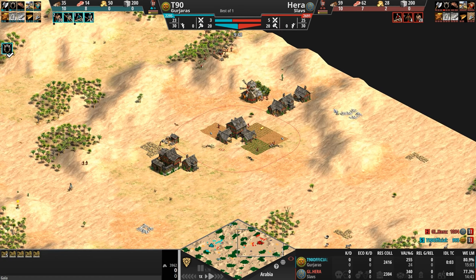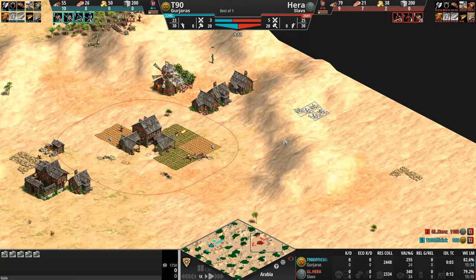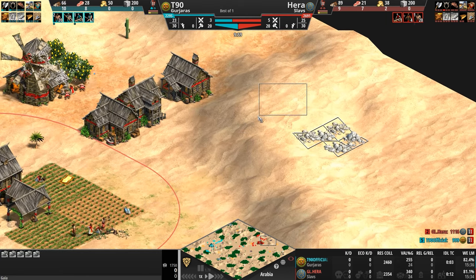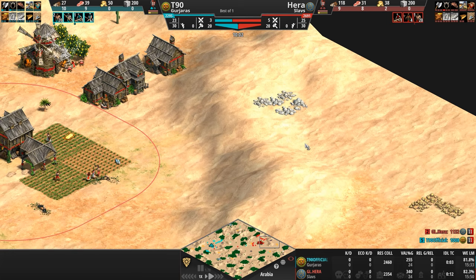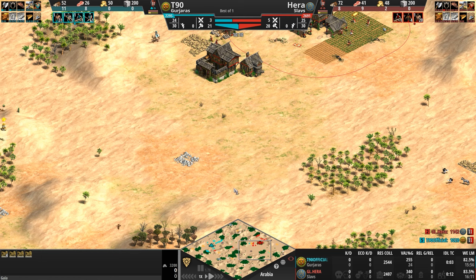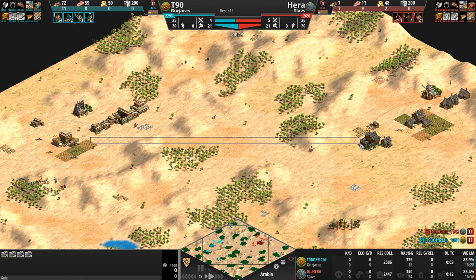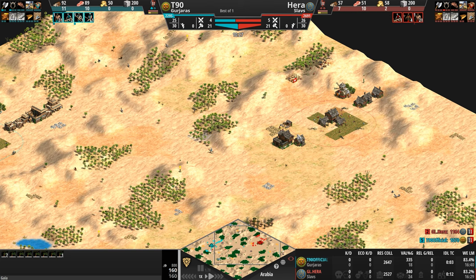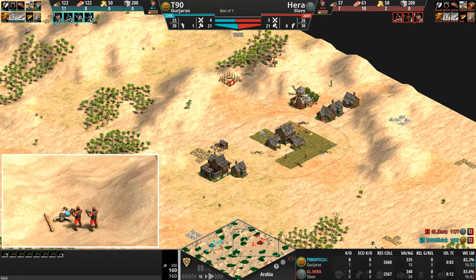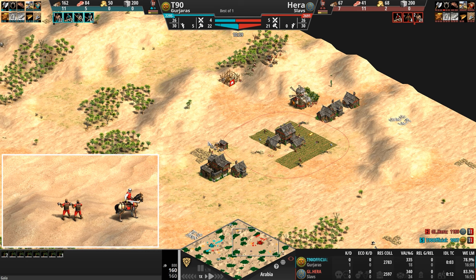Primary gold for our Slav is in the forward position, primary stone is in the back — more secured, unknowingly placed on a hill. Additional gold to the back as well. Secondary stone is not exactly on the attack path, which is almost a comically straight line between the two bases, and it looks like Hera is already pressuring his opponent with four militias and a scout.